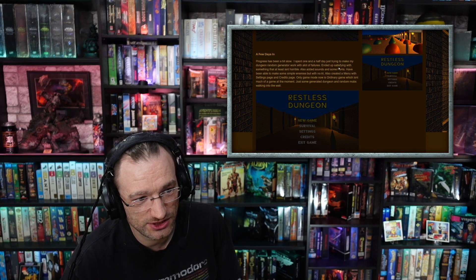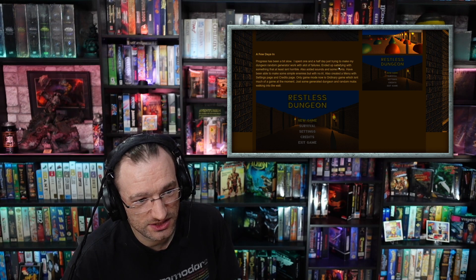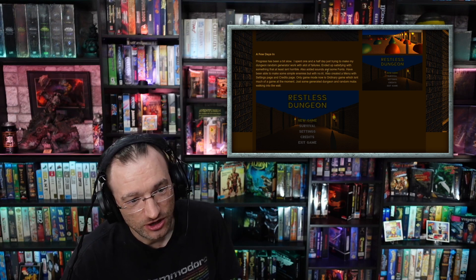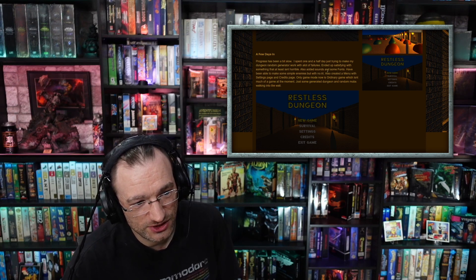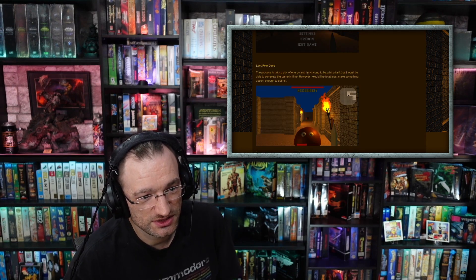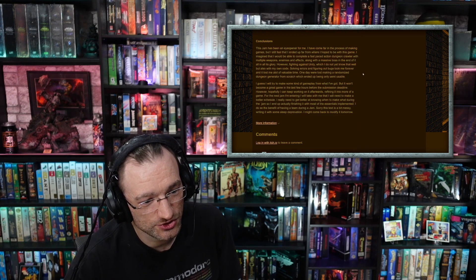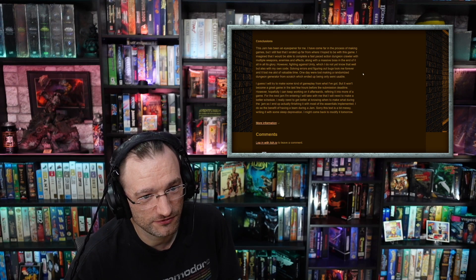'A few days in, progress has been a bit slow. I spent one and a half days just trying to make my random dungeon generator work with a lot of features, and ended up settling for something that at least isn't horrible. Also added sounds and some fonts, have been able to make some simple enemies but with no AI, also created a menu with settings page and credits page. Only game mode is basically just some generated dungeon and random mobs walking around. The last few days the process is taking a lot of energy and I'm starting to be afraid that I won't be able to complete the game in time.'